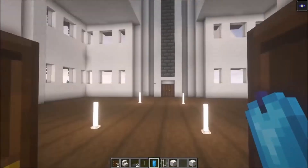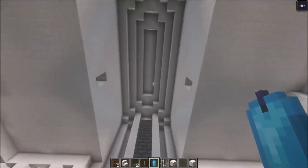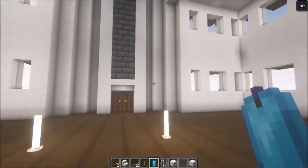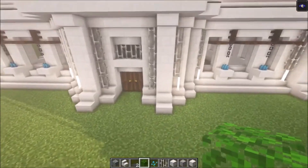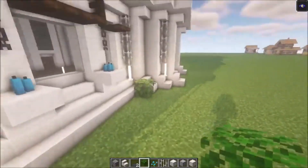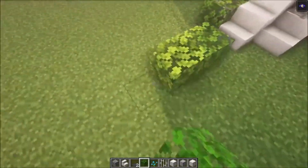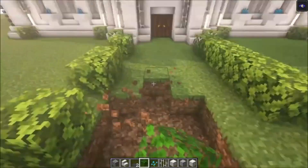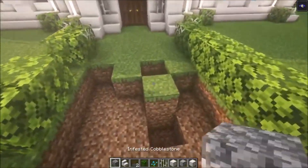I've decided to add some stripped dark wood and we can do some decoration at some point — if you want me to build the interior let me know in the comment section. Next we're going to decorate the entrance. Add some leaves just randomly, then add some leaves going across like this, dig this out, and mix up some smooth stone with some cobblestone.